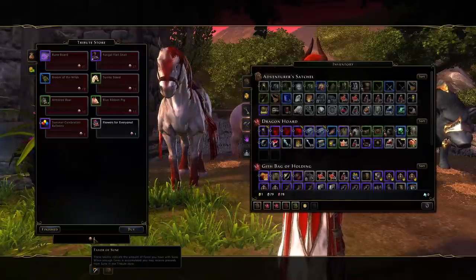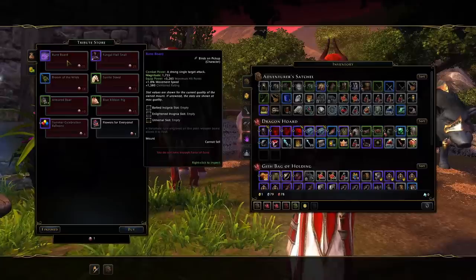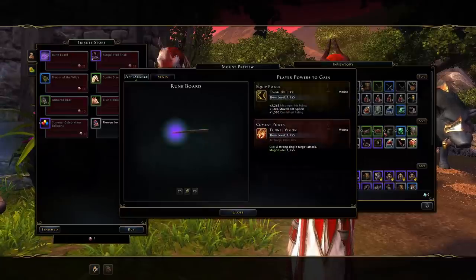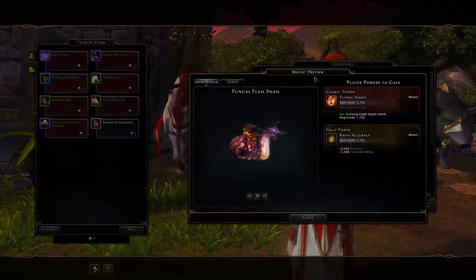The first day you'll get one, and every day you'll get another. After 21 days — the entirety of this event — you'll have enough to buy your top tier reward, either the rune board or your fungal flail snail.